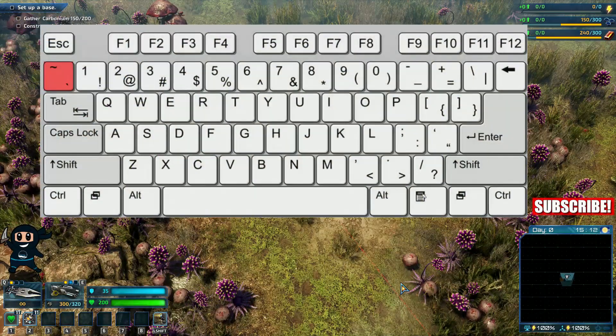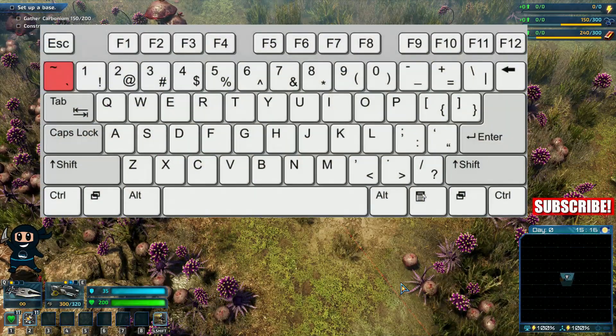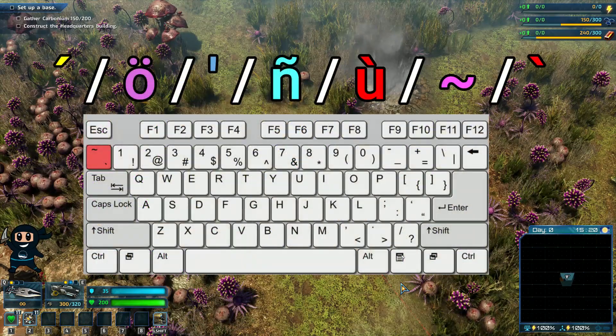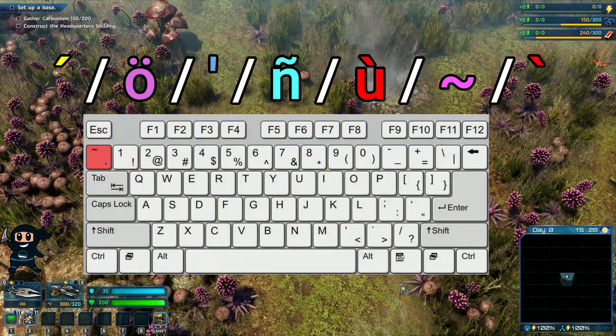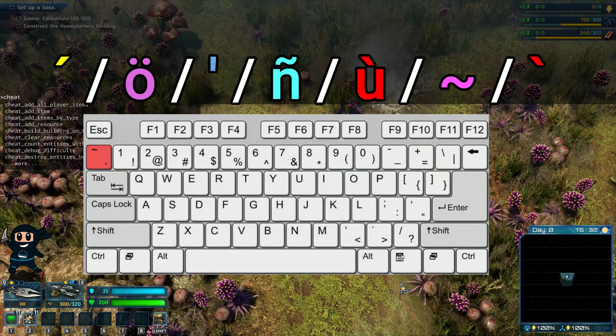To open up the command bar, press the Tilde key, which is the one above the Tab key, as shown. However, if you have a different keyboard layout, then you will need to locate any of the following keys that are shown and highlighted on the screen right now.